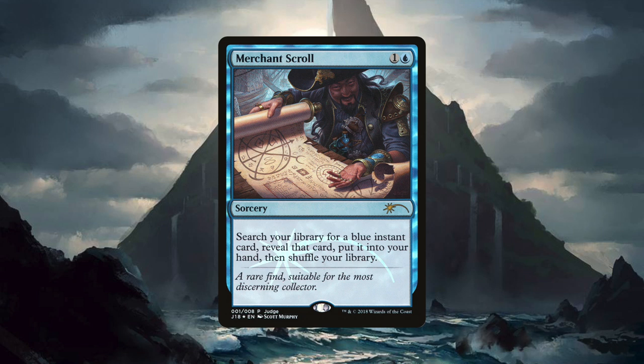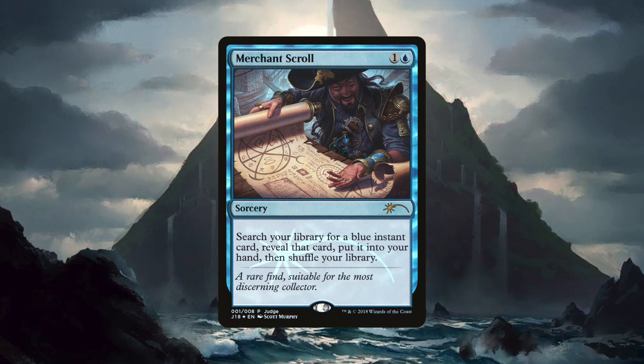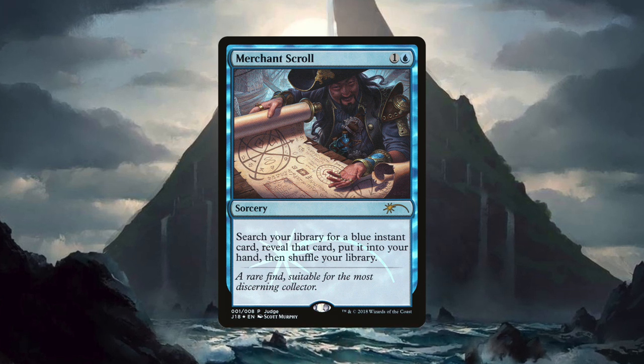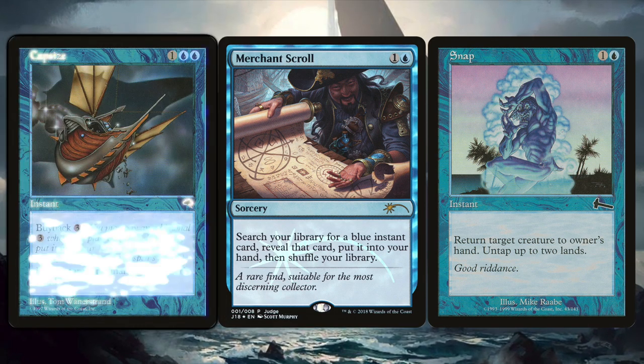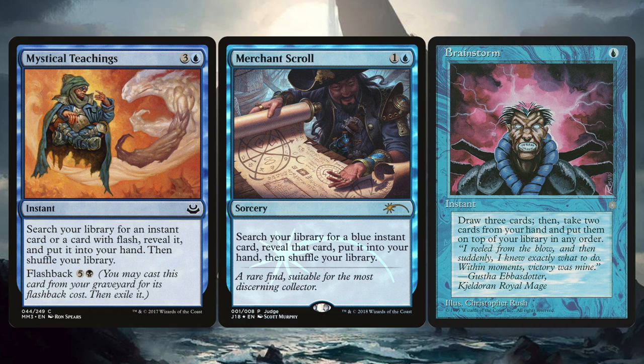In looking through over 400 cards now being added to Pauper, Merchant Scroll is one of the top cards I'd point to as bringing power to the format. A common from Homelands, Merchant Scroll is now legal and is going to bring some exciting new deckbuilding opportunities. It would have been an excellent addition to the High Tide deck, finding exactly what you need when you need it. Some cards you might use Merchant Scroll to find include Ghostly Flicker, Snap, Capsize, Counterspell, Brainstorm, and Mystical Teachings. This card is going to provide real utility to decks that want it.